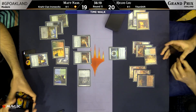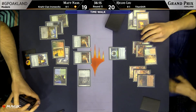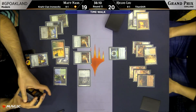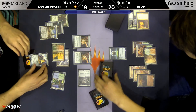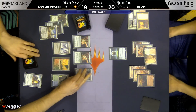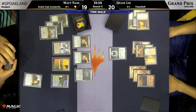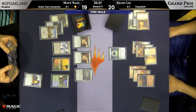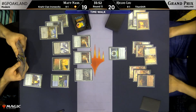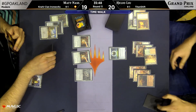Inventor's Fair hits the bin in exchange for a Krark-Clan Ironworks, a key piece for Matt Nass. You see both players having set up well. Liu with Valakut and five mountains means every additional mountain will start bolting Matt Nass — a Scapeshift or a Primeval Titan gets him very close to lethal damage. Matt, on the other hand, is able to deploy Krark-Clan Ironworks with a bunch of artifacts in play, but probably not able to combo immediately in the face of that Damping Sphere.